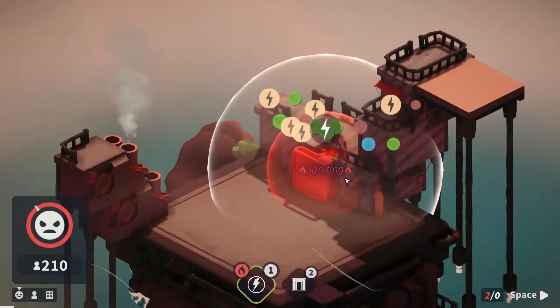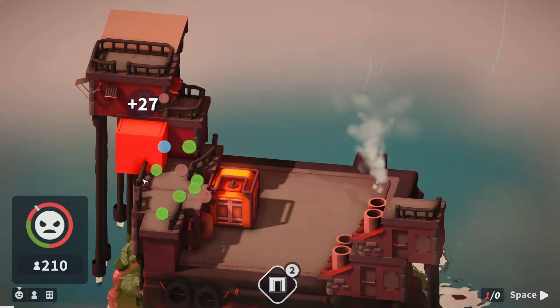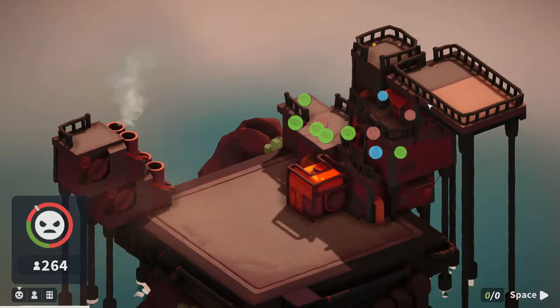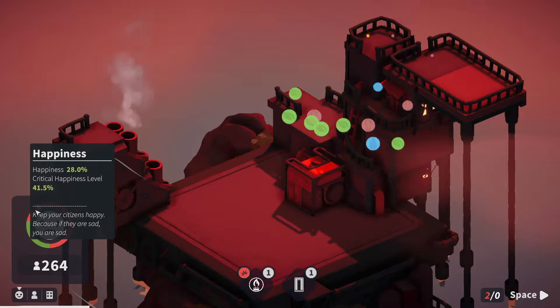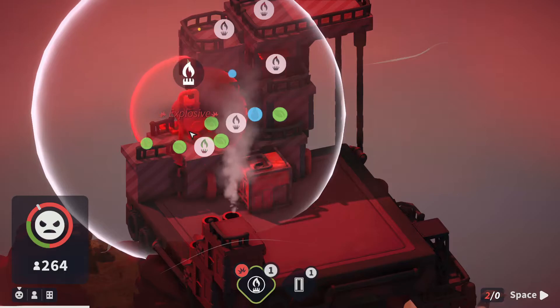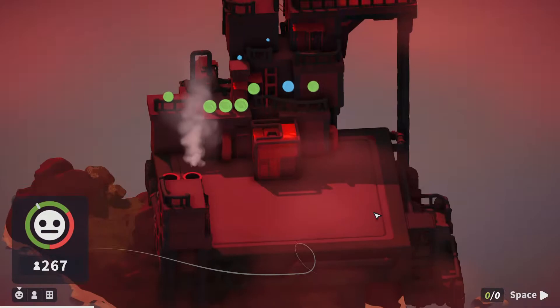Everybody's angry because now we're at happiness of zero, so we need power. I want to stick a power right in here — that should cover everybody. And then we also have a gardenless house, which, as long as we stay within that bubble, I think we're going to be okay. That one's outside of the bubble, which is a shame. This one's inside of it, which is kind of interesting. It's the next day and everybody's still angry. Gas is good — where can we stick that? I can stick it here. That will work, and I'll kind of build out this way. And then we have a small house which I can just wedge in here.